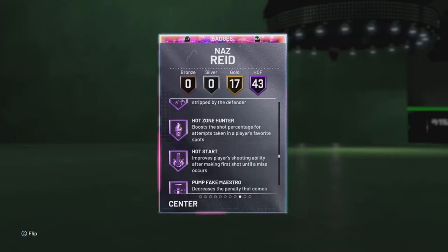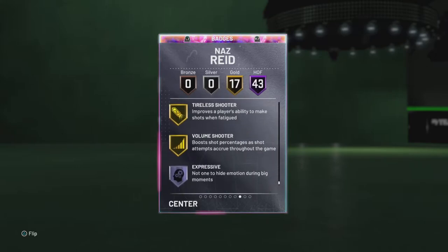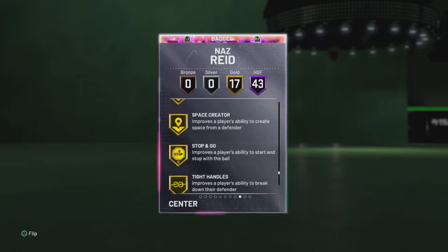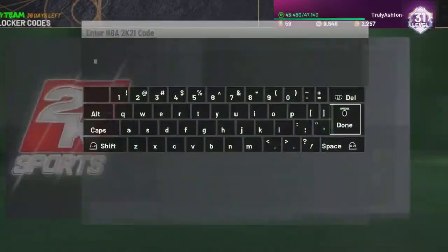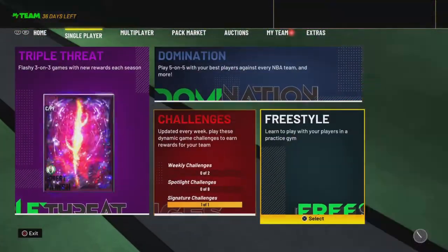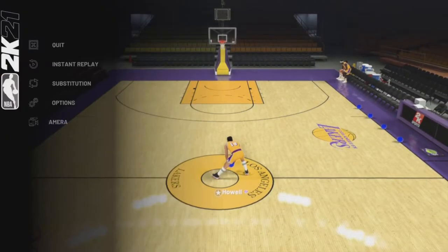I'm looking for one badge — he has gold range and gold green machine. He's not Hall of Fame. Now if he's good with gold range I'll put Hall of Fame range on him because I have that badge. But let me actually see this card — we always gotta test out the jumper because the jumper will make or break a card.